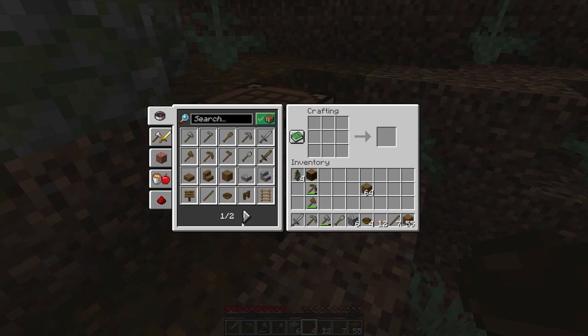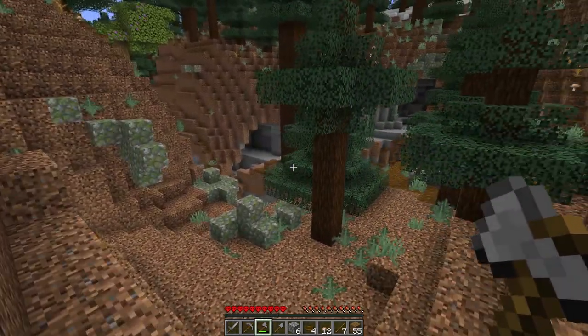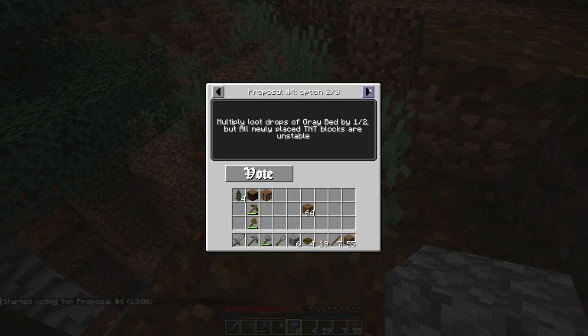I still don't see the mushroom stew option. Oh no, I need red mushrooms — so we might not be doing the mushroom stew thing after all today. Got a fourth vote: 'Multiply loot drops of grey bed by two, but dead bushes are now renewable, but saplings need much more water not to dry out.' Or 'multiply loot drops of grey bed by one half, but all newly placed TNT blocks are unstable.' Let's go for the unstable TNT option — that sounds more entertaining.